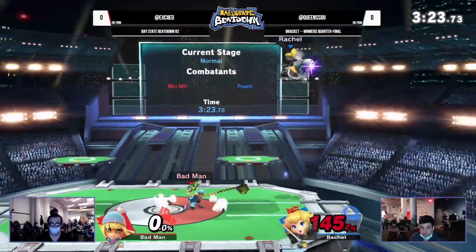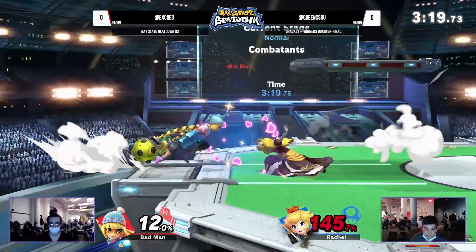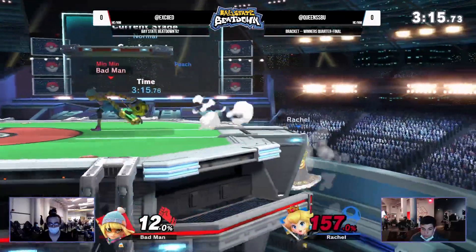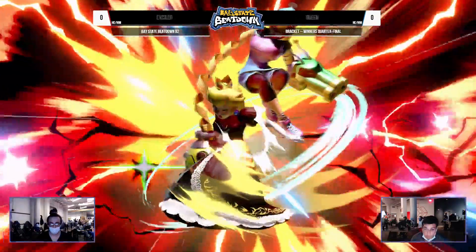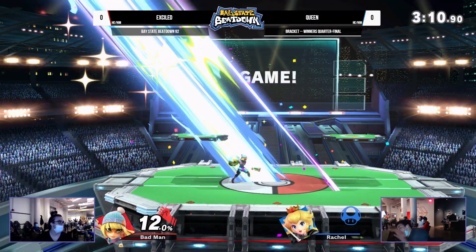Dylan has a chance to come back into this — just send Min Min off stage once, nair her. The thing that keeps Min Min balanced compared to the other fighter pass characters is that she has an awful recovery, and you can actually just get a stock for zero. That nair again gonna take the stock — it might have taken all three stocks that set.